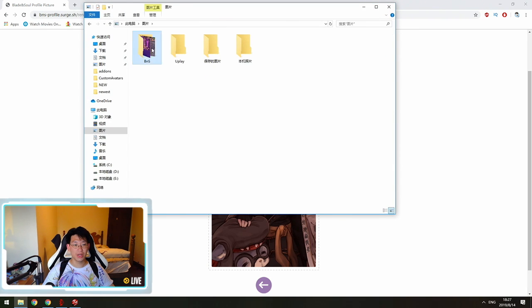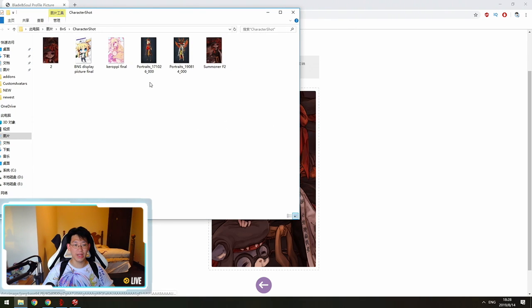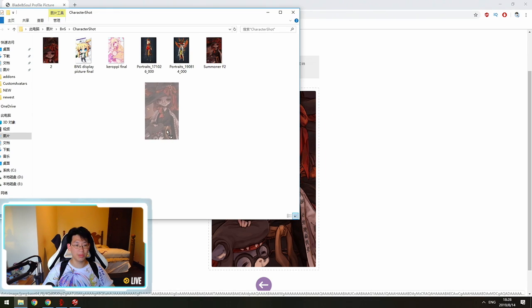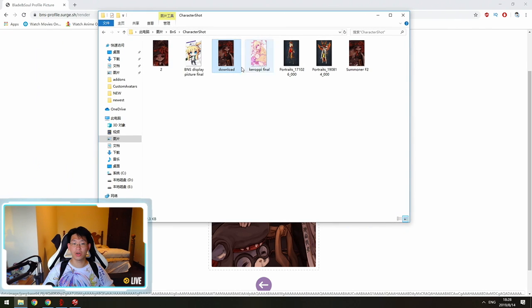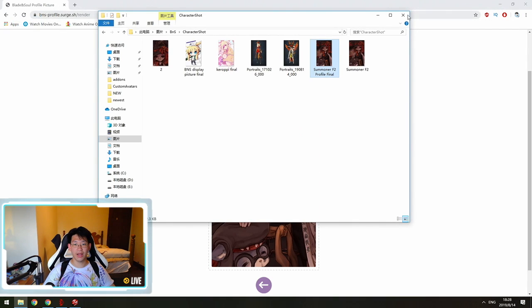Once converted, open your folder and go to Images > BnS > Character Shot. Drag this image right into that folder. You can rename it — it will automatically be called 'download' but we're going to rename it to 'Summoner F2 Profile Final.' Voilà, the picture is now in the folder.